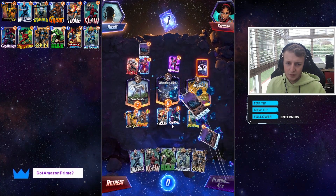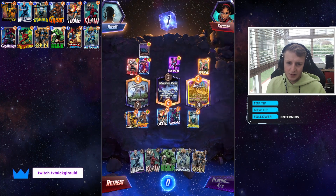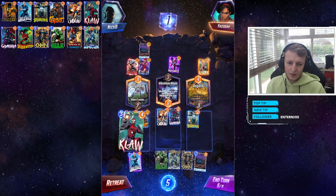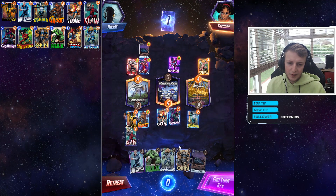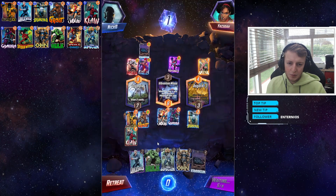It pulls Gamora — nice. The opponent is going to buff those two cards here, but that's fine. I think we play Infernal to the left location, and then Odin in the middle, which will reactivate Jubilee and Gamora's abilities.